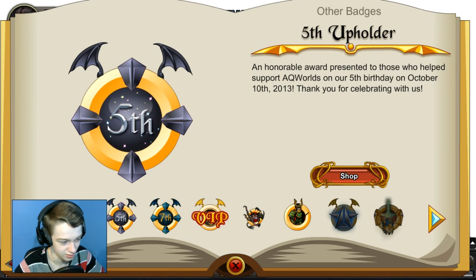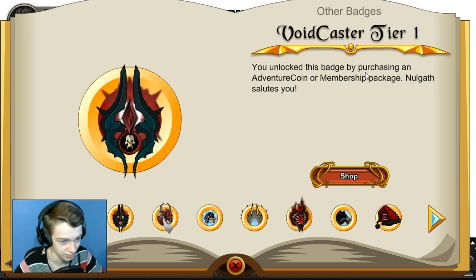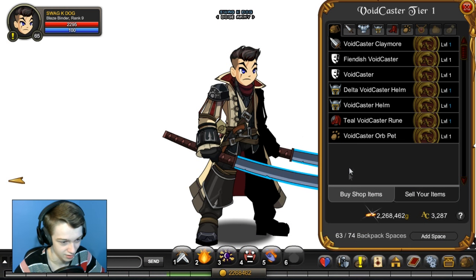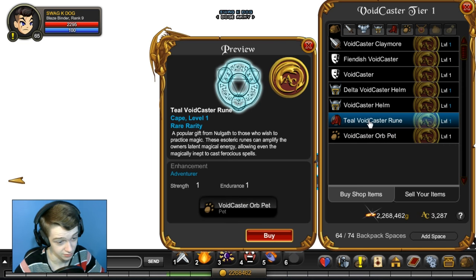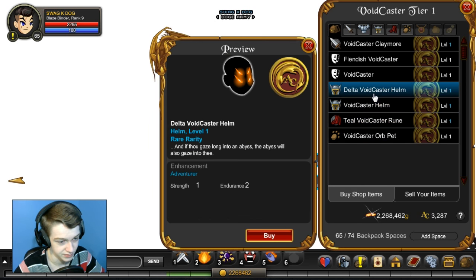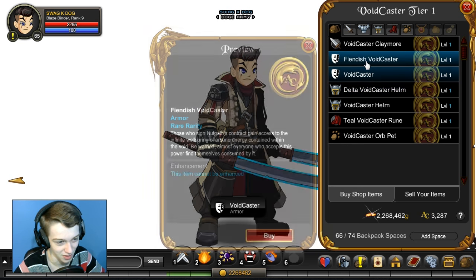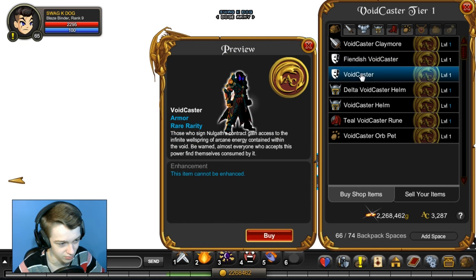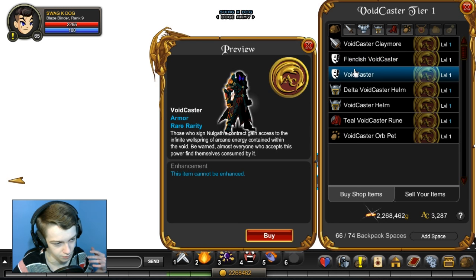I think it's in here. Hopefully I got it. Voidcaster tier 1. There it is. So we got the pet orb. The teal Voidcaster rune — ooh, that's a good one to go with Darkcaster. Voidcaster helmet — delta. Okay, so we got four eyes on that one. The armor itself. Oh wait, there's two different versions? What's different? The armor plate's moved a little bit on the shoulder. There's a little bit of detail difference.